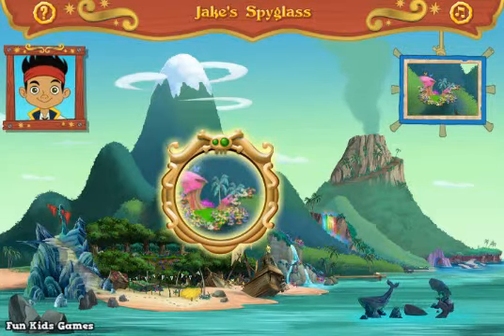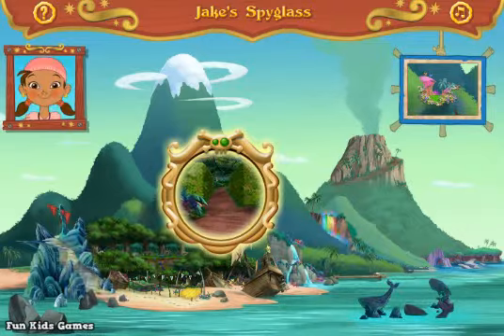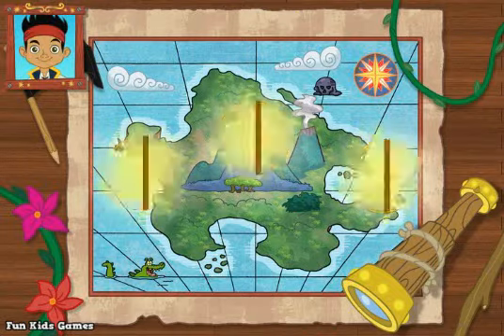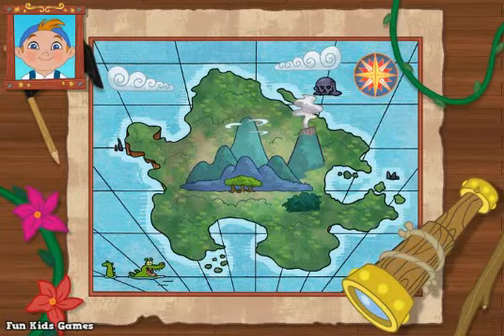You found Butterfly Bluff! Good job, mateys! We did it! We found all three locations on Neverland! Hey, look! There's a maze that leads to the treasure! Great job! For solving this pirate problem, we've earned three gold doubloons! Ahoy! Find the maze on my map so we can get started!